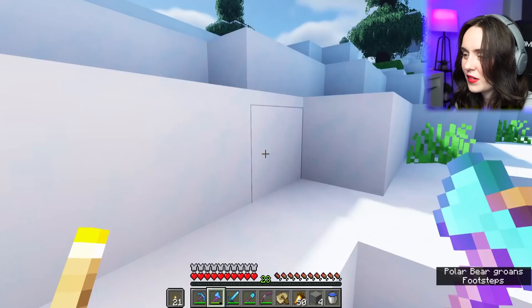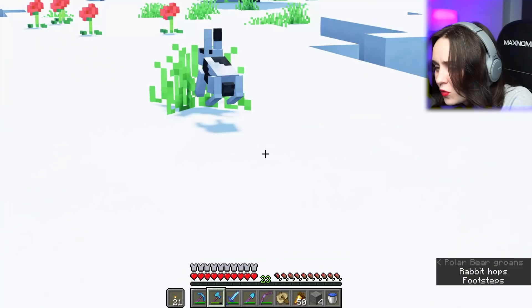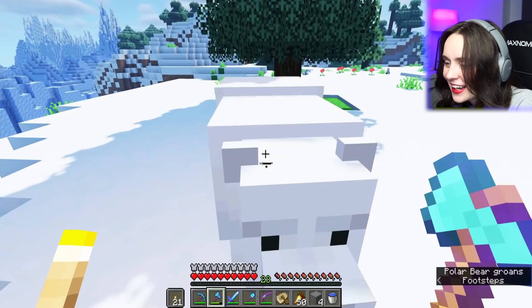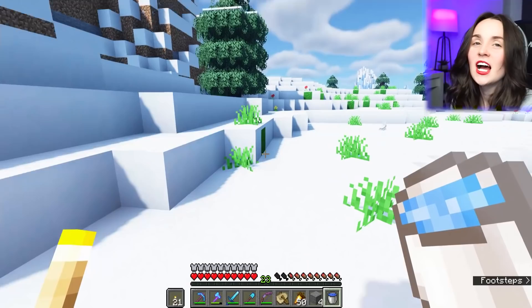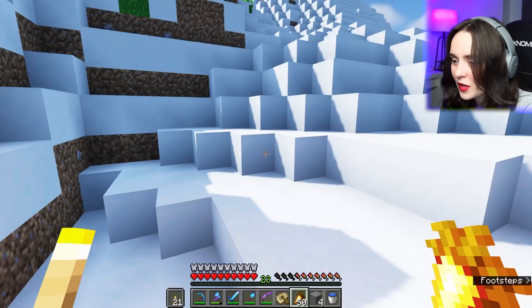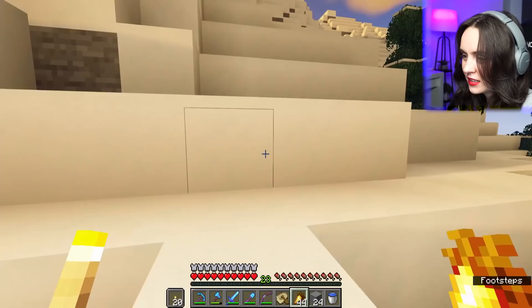I'm really struggling to find dripstone caves. Let me google quickly and see if there's a faster way to find them. Luckily dripstone caves are incredibly common — they generate most frequently below y-zero in small clusters. I've been seeing them at surface level. Look at the bunnies! Oh my gosh, they're so cute. How are you? I don't have any fish for you, but you're so cute. I might start heading back home and look a little bit closer to home.